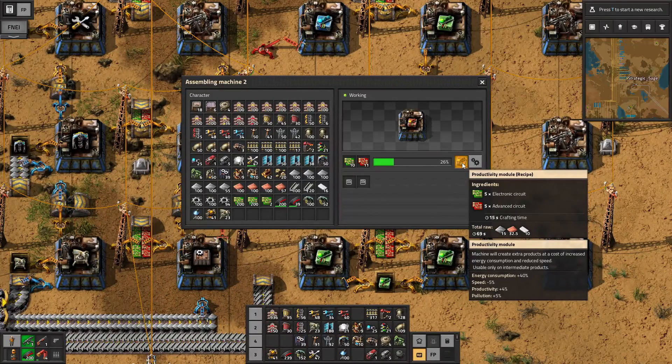Productivity modules are usable only on intermediate products — that's a balancing mechanism so they're not completely overpowered. What exactly is and isn't an intermediate product can be questionable. For example, power poles, inserters, transport belts, assembly machines, radars — those types of final machines we place directly on the game map are not intermediates. However, plastic, circuits, or iron gear wheels — items used further on to make something else — those are generally considered intermediates, and we can use productivity modules for those.